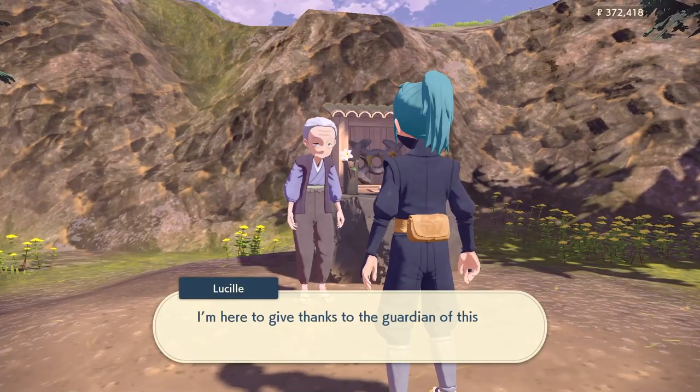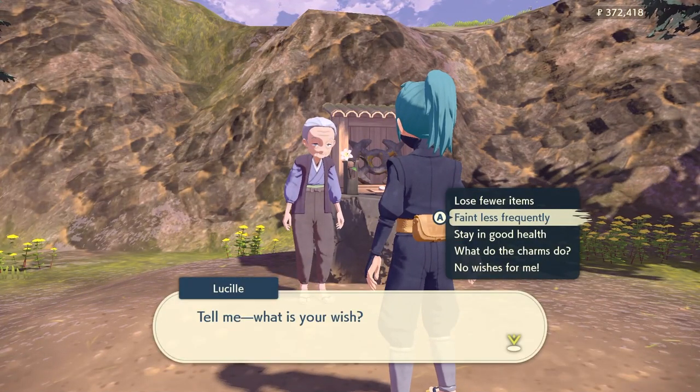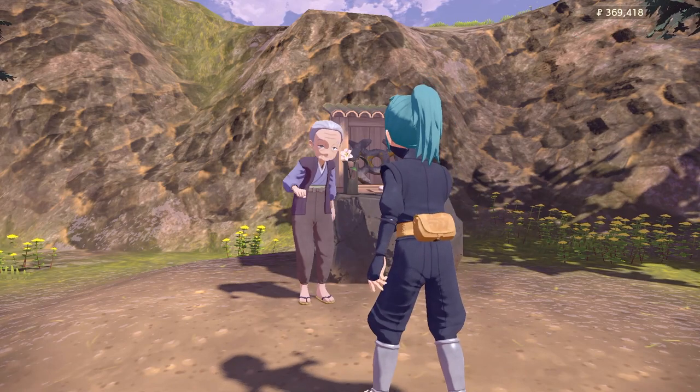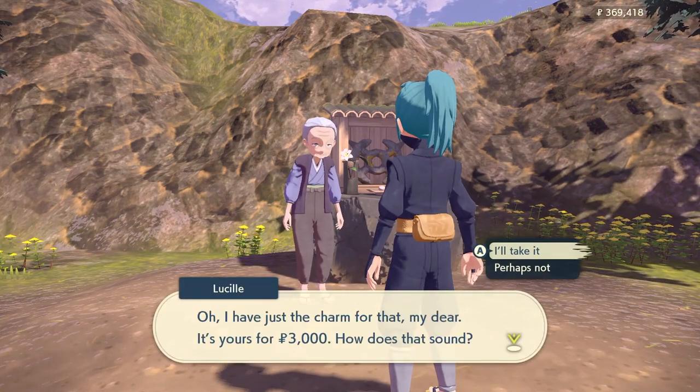I highly recommend before you start this fight, go speak to this old lady Lucille by the well here and ask her for faint less frequently. These are charm items that you can buy. The first one costs $3,000, the second one costs $8,000, and the third one costs $15,000.